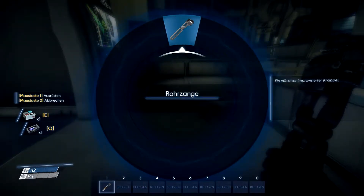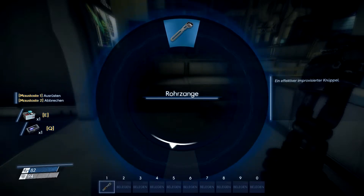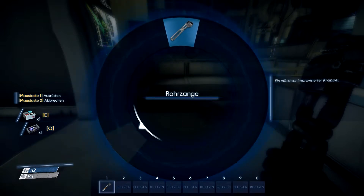Wenn ich die mittlere Radmaustaste benutze, kann ich das auch auswählen. Wir sind hier im Moment nur mit E oder Q abgebildet. Die Sachen, die ich auf die Schnellauswahl legen kann, sind nur Waffen und Fähigkeiten, die ich noch im Laufe der Zeit kriegen werde, falls ich überlebe.